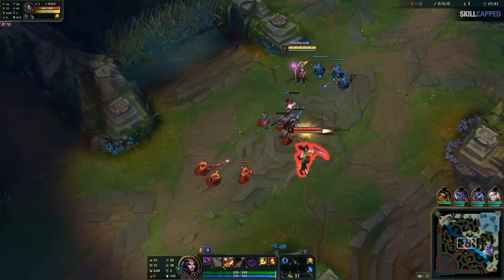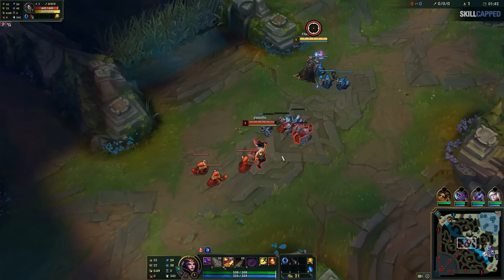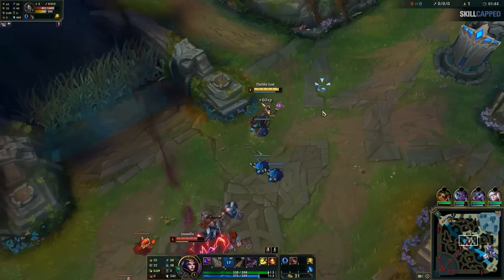The most important thing was how I autoed her then backed up for a second — this was for two reasons. Auto attacks have a cooldown based off your attack speed. If I auto her and stand there, she could use Q. So I'm backing off for just a second to get out of her Q range, then as it's coming up, I W in and have my next auto ready to proc electrocute.